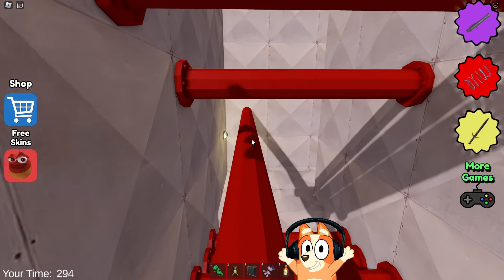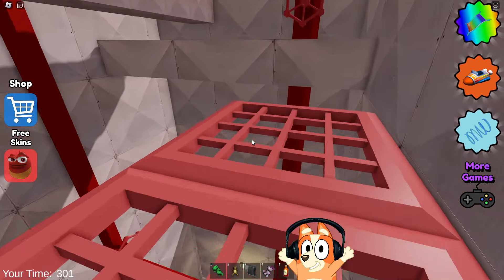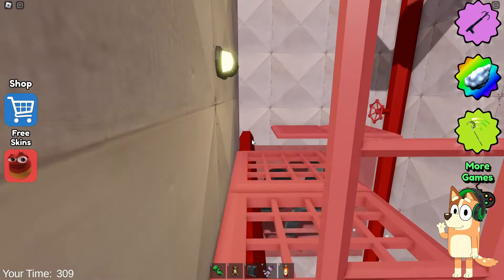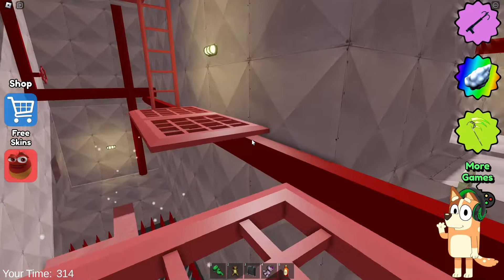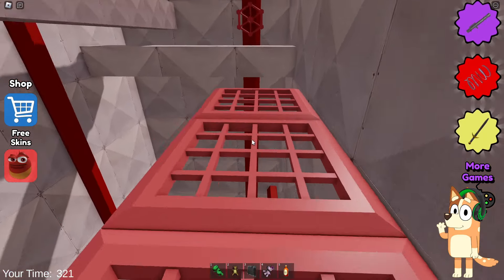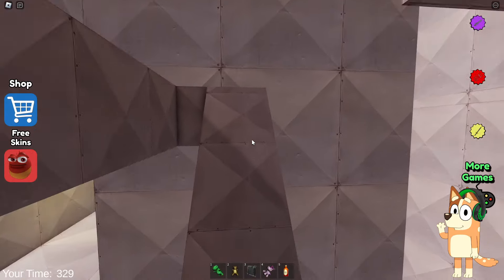It would be very cool if the developers also changed the valve test a little, but it seems that in all the other escapes from Barry's prison, no one changes this test. Unfortunately this test remains the same. This means we need to pass it as quickly as possible and move on. By the way, the animation of these valves has been slightly changed — they started spinning a little faster, but these are the most insignificant changes. This does not change the gameplay of this test in any way — it continues to remain as boring as always.